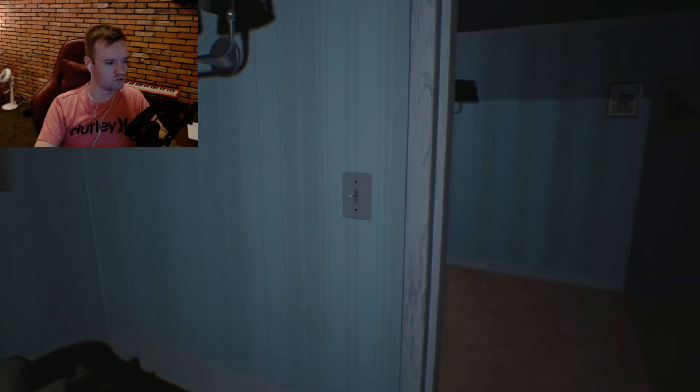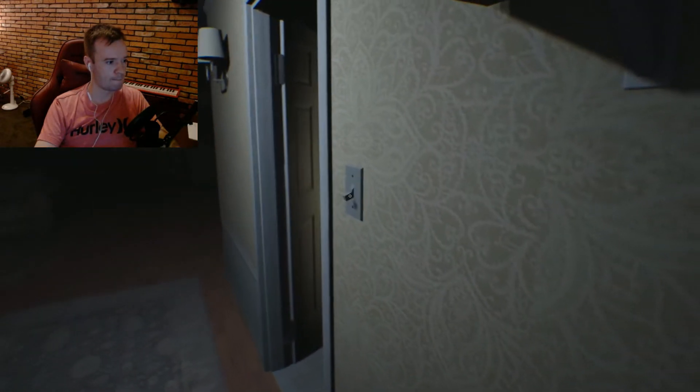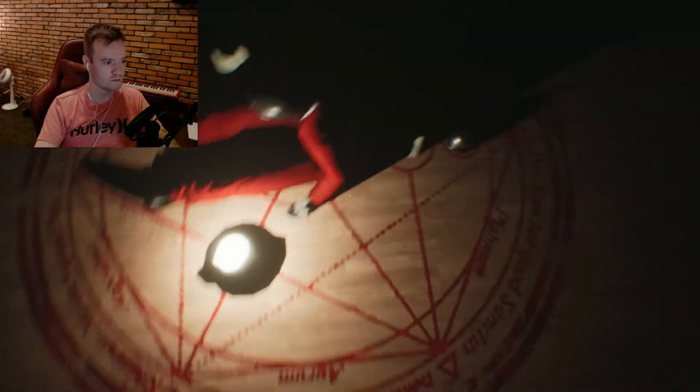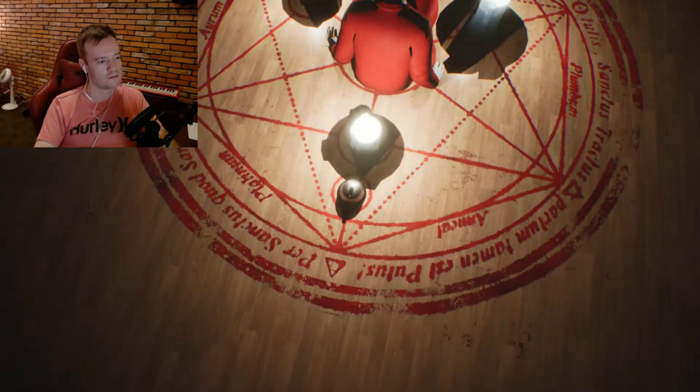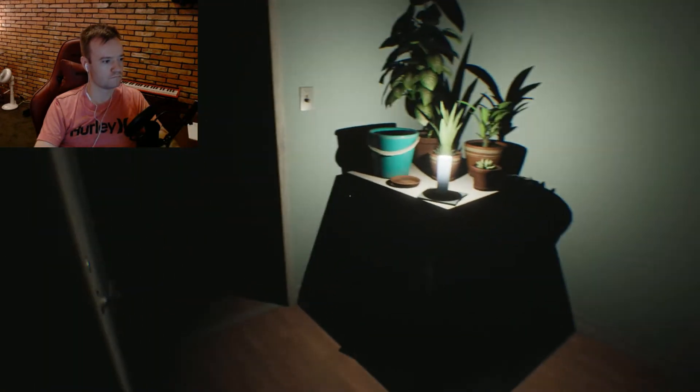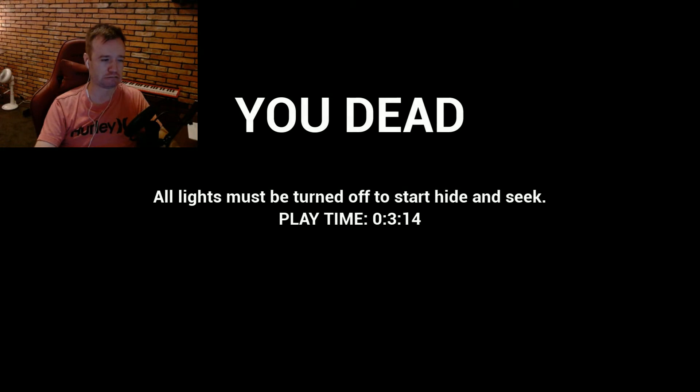So I'm doing all this, but I don't know why, because this is absolutely freaking me out. Just the overall dread - sound of dread. There's no light switch up here, right? No, there is. How am I supposed to see anything? I can't see the doll literally. I don't understand how I'm supposed to do it. I'm missing something. All lights must be turned off. I'm missing a light somewhere. Let's find the other light.